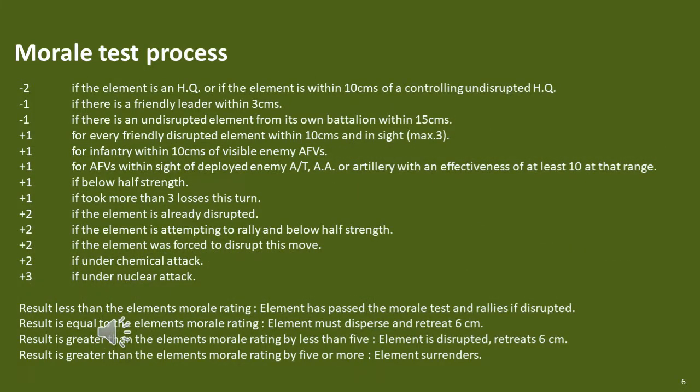When taking a morale test, the player spins a 10-sided dice and applies the morale test modifiers to the die roll. The result is then compared against the element's morale rating, which is a value from 1 to 9. The results are rally or no effect, dispersed and retreat, disrupted and retreat, or surrender.